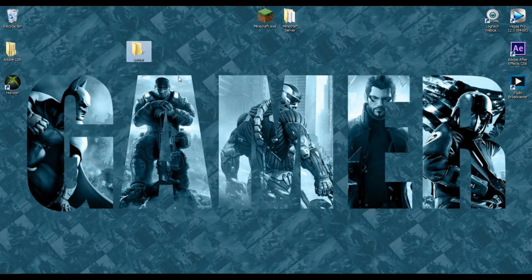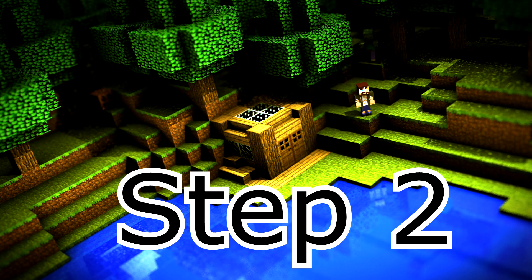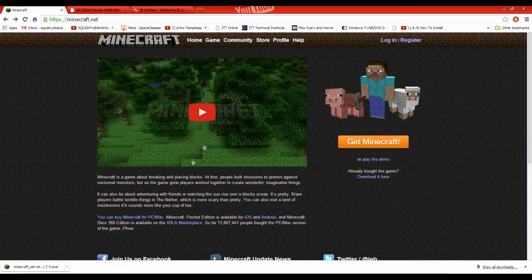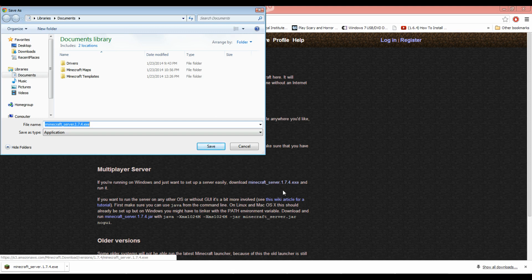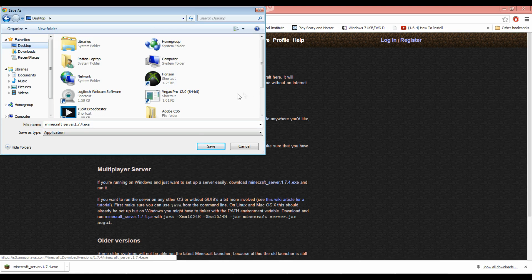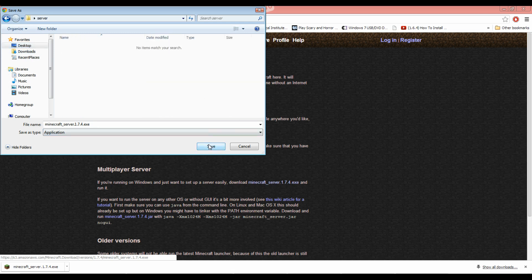Step number two: download the server file and install it into the Minecraft server folder. You're going to go to minecraft.net, go to Download, then Multiplayer Servers and click on it. I do have the direct link in my description if you don't want to go through all this. Go ahead and double-click the server file, make sure you select your desktop server folder, and save it into that folder you just created.